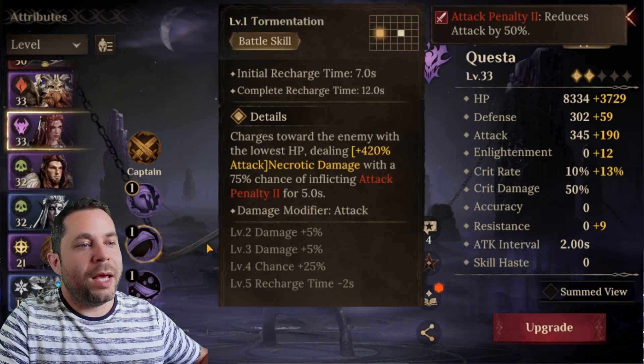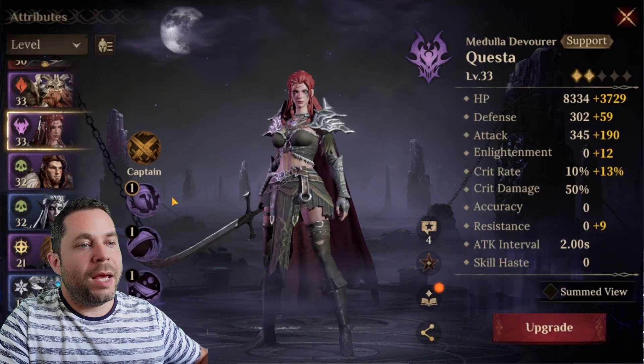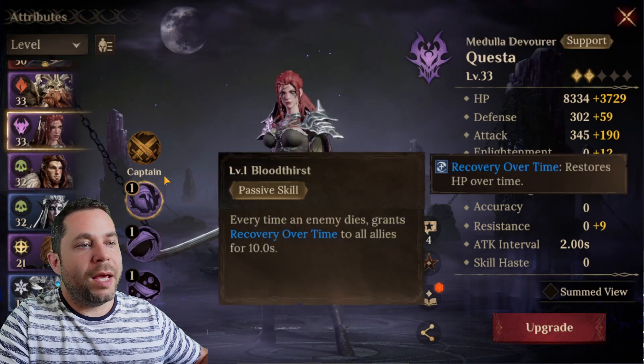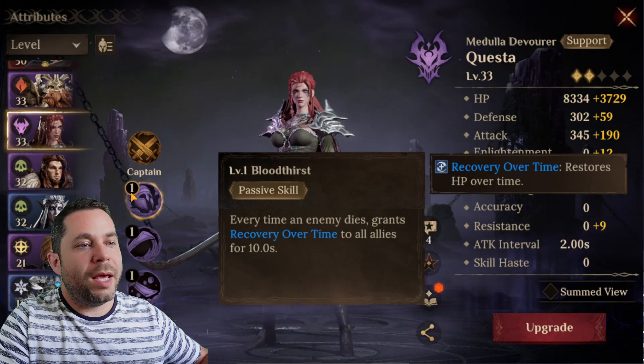Questa also does a decent amount of damage - she charges to the enemy with the lowest HP dealing 420% attack as necrotic damage, and doubles that. So from Questa I get very good attack, a strong ultimate, and enough healing to proceed further in the game. She's a very strong hero.